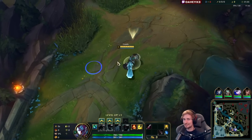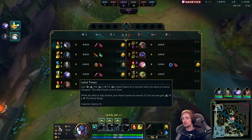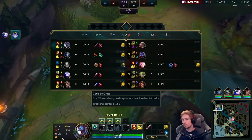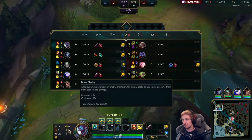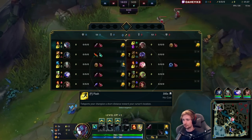Alright guys, I'm gonna teach you how to play Trundle in the newest patch. What you want to run right now is Lethal Tempo, Triumph, Alacrity, Cut Down, Demolish, and then Bone Plating. We also have Duskblade, Ignite, and Flash.